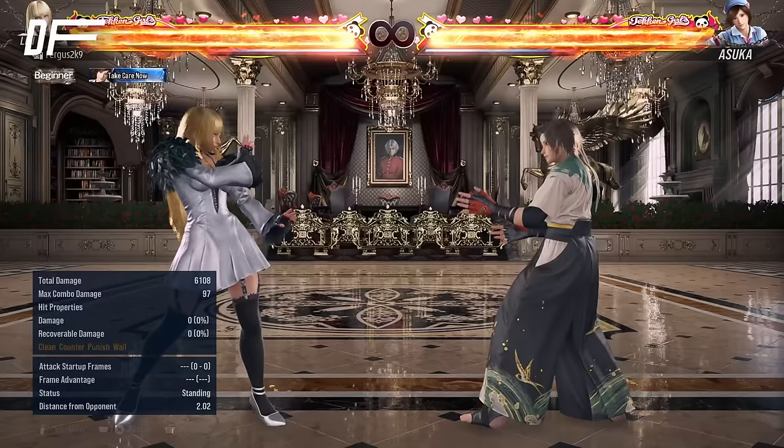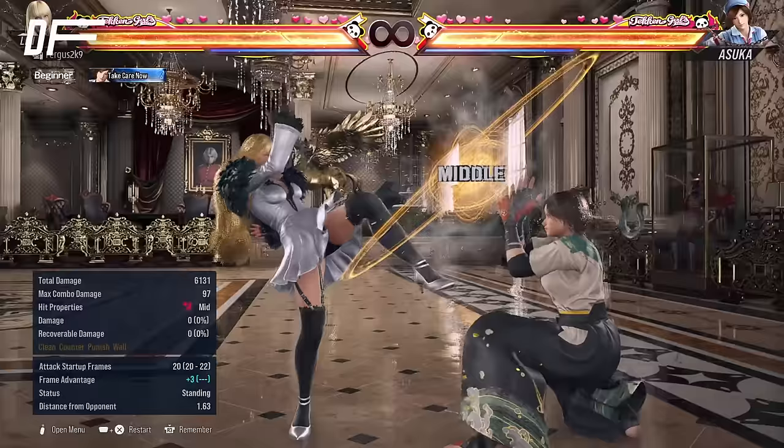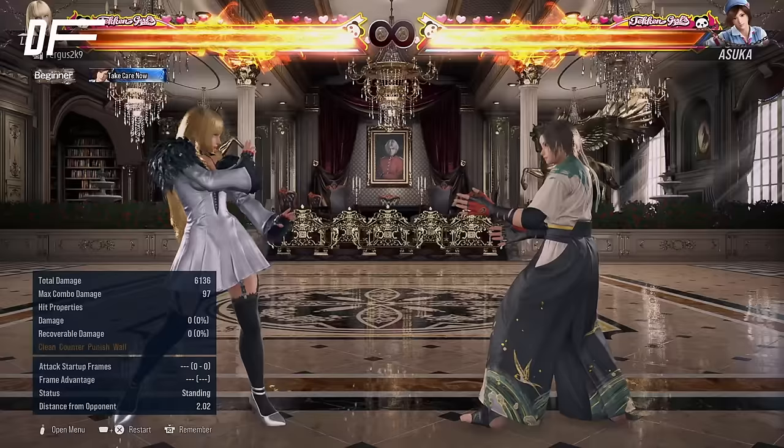df3 is also going to be one of your main mids with Lily. As you can see, it has plus 3 on block, so this is one of the cornerstones of Lily's plus-frame pressure game for when your opponent starts to freeze up because of Lily's sidestep, and on counter hit it gives you a full combo.